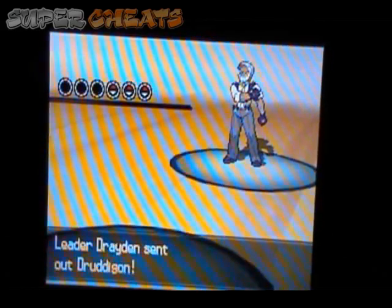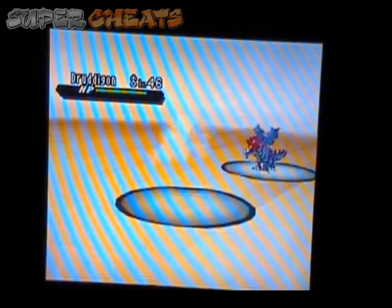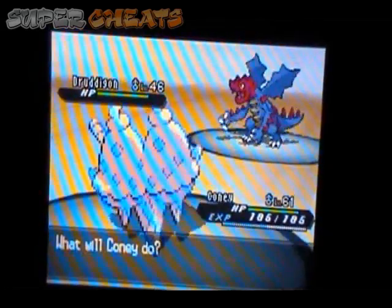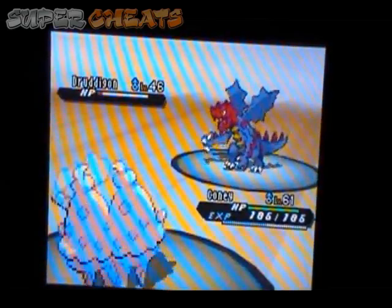He comes up and he's got his level 46 Stratagem. I'm going to start with Ice Beam — that's a really good one to use on Dragon — and take him out.